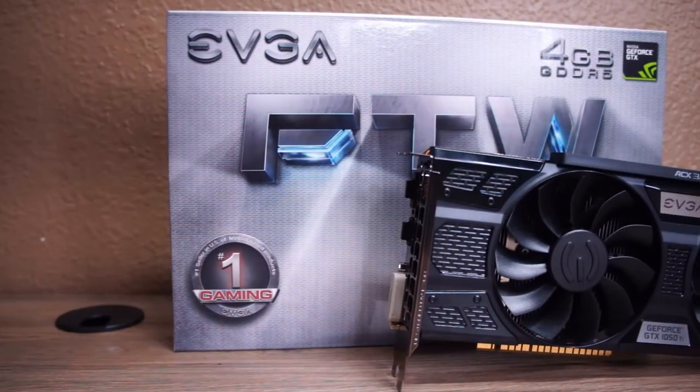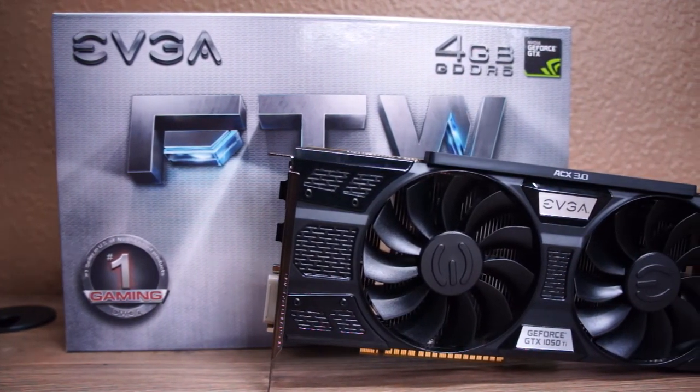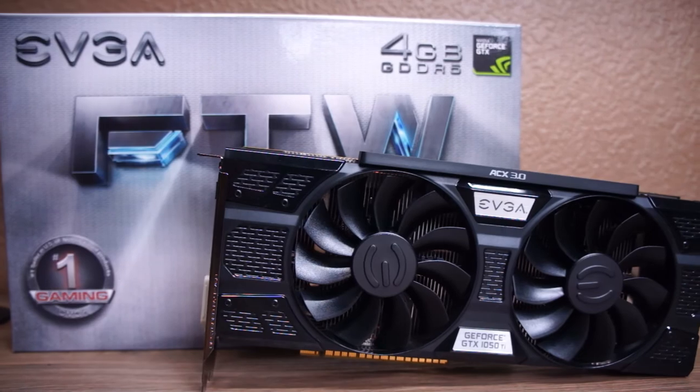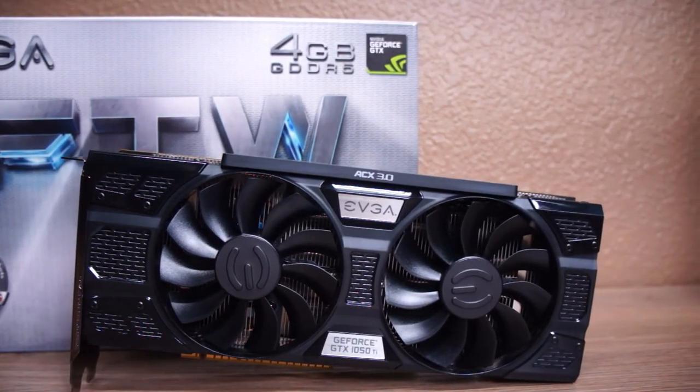Representing the 1050 Ti is EVGA's For the Win edition. Differences include 768 CUDA cores, a base clock of 1379MHz, as well as 4GB of GDDR5. This card doesn't sport any LEDs on board, but it is very attractive in black and silver on the shroud — it would look good in nearly any build. With the MSI, you're pretty much stuck with red.